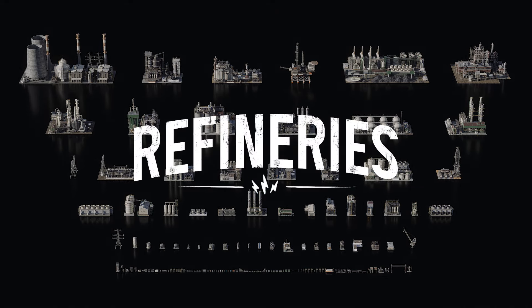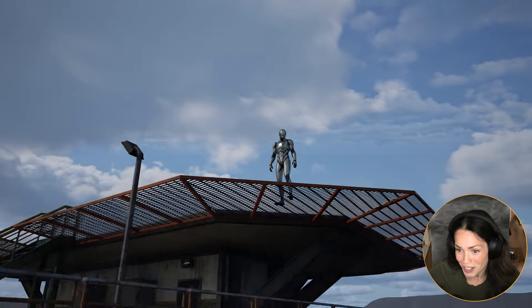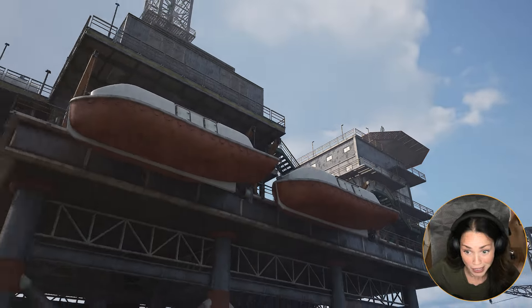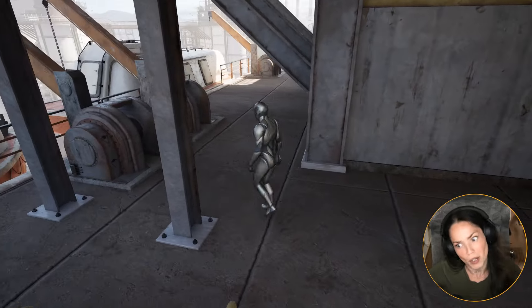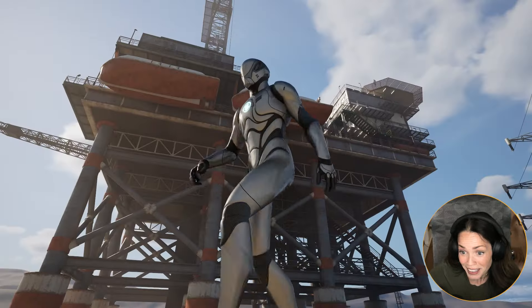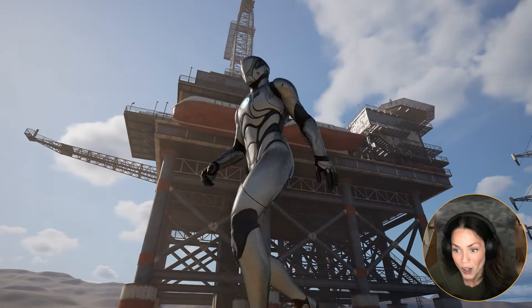A lot of you mentioned it would be awesome to do a walkthrough in Unreal, so here we are. We are actually standing on a giant oil rig, meant to be on water. So you definitely need this lifeboat in case something goes wrong. Think perfect storm scenario — with the crew stuck in the middle of an epic storm, will they survive?